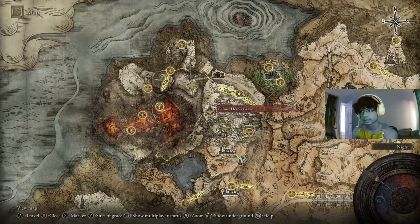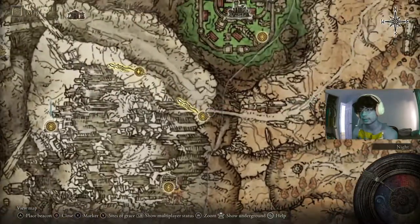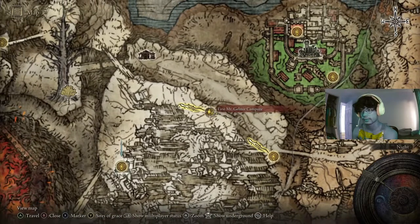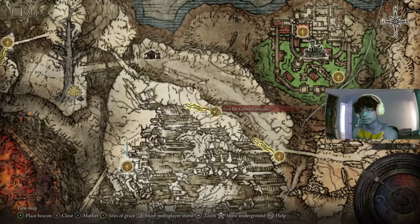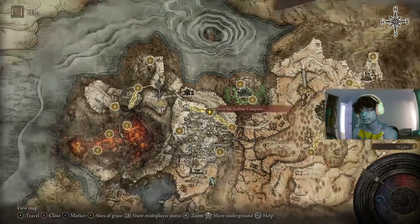This here is Gelmir's Hero's Grave, which is where we're headed. You'd want to have at least the Bridge of Iniquity site of grace, because then you can make your way — it's pretty easy to find — over to this one here, the first mount, Gelmir Campsite. And I'll show you how to get to here from here. So you want this one at least.